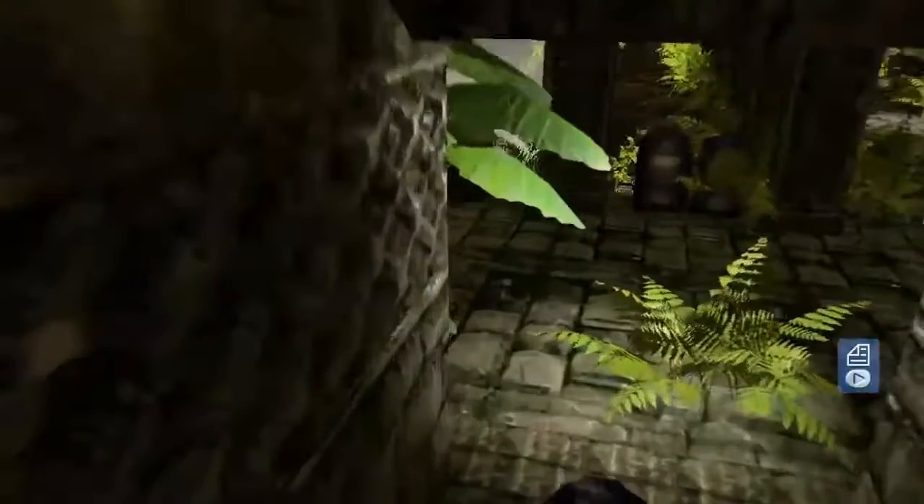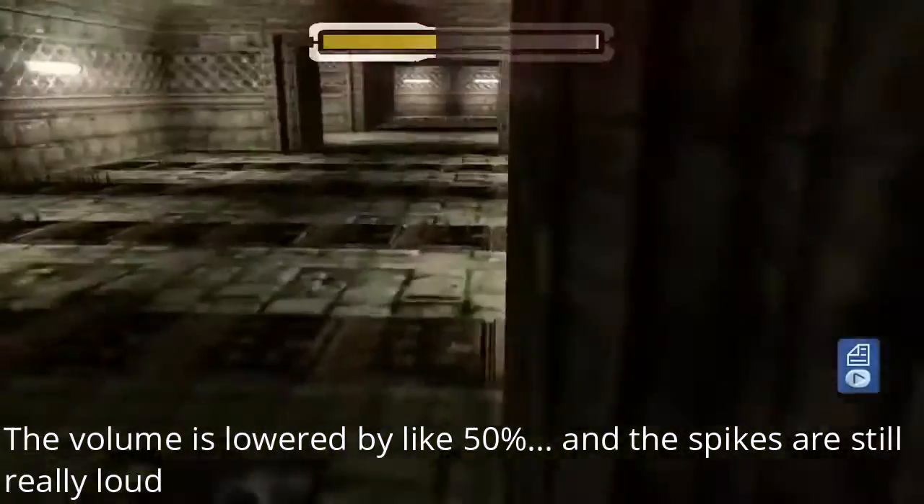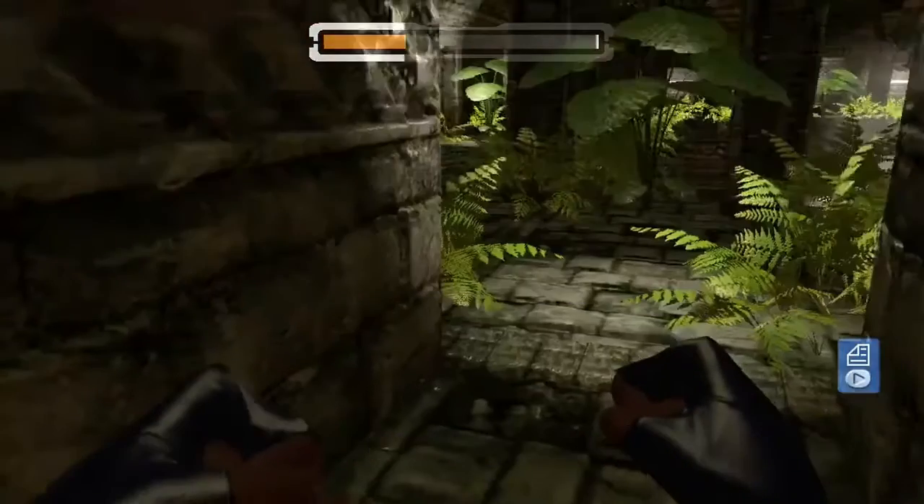Once you get out of here, make a left and then a left through the first door you see. When you run through, there are going to be spike traps everywhere — don't worry about dying, you're not going to. One thing I will say is that the spikes are disproportionately loud compared to everything else on the level, so just be warned if you have headphones. I'll probably end up muting or turning down the volume for that part in this video.